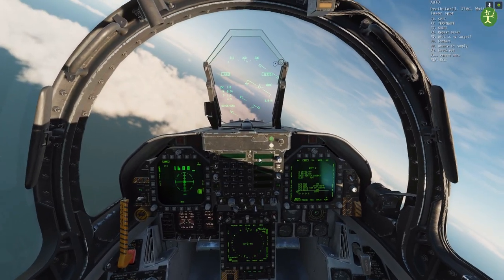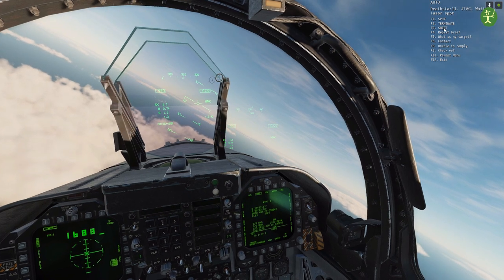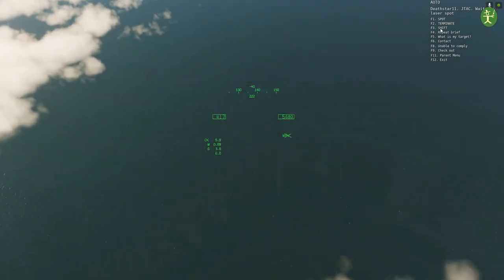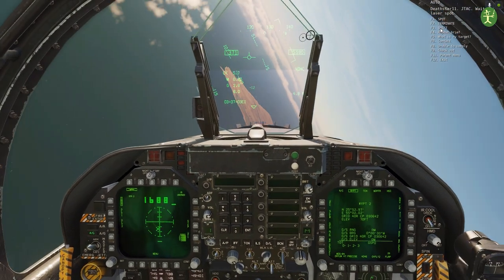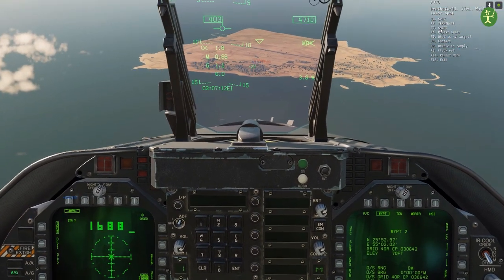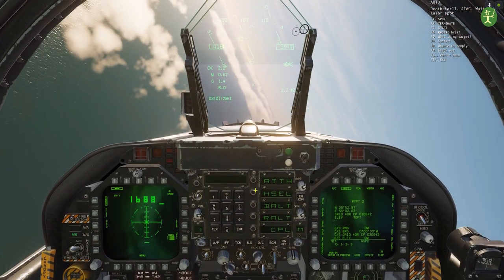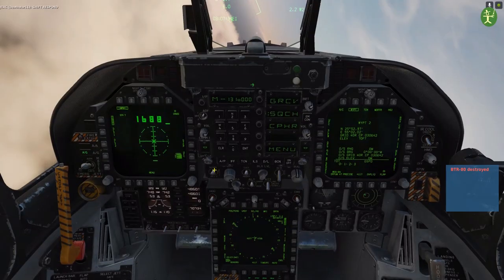We're going to come round again for another one. The JTAC is still lazing, so I don't need to do anything at the moment. Terminate means stop, shift means target destroyed — very similar to that. But let's come back in again. The Maverick is caged, so it's not actually looking for a laser. As I come round and point towards the target again, I'm going to uncage — that starts it looking for the laser. The cross stops sweeping when it finds something. It's found the laser and got a solid box. The little triangle in the HUD tells me where my Maverick is pointing. Got a good solid lock — that's turned into a box. Rifle. Bang — there goes another one.